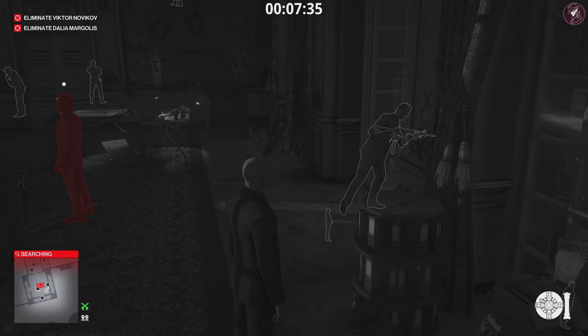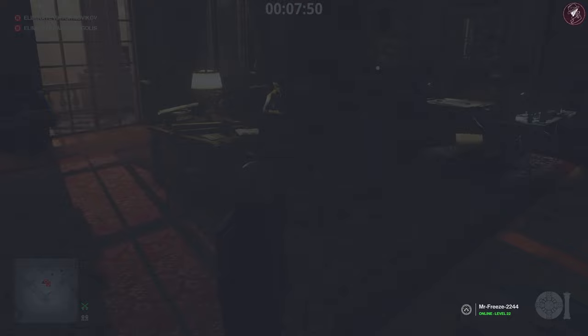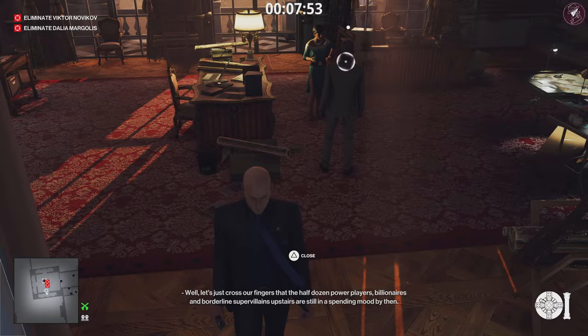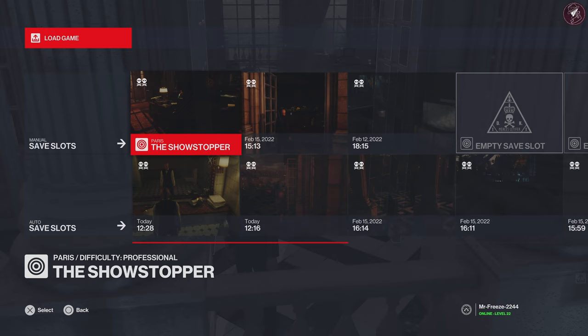We're going to do the explosive first because that's more fun. We'll wait for these two guards to leave first and then make a save, because we're going to take care of one challenge, reload the save, then take care of the other two challenges. Go ahead and make a save right now as they're leaving the room. Then just chuck this bomb right at his head - boom! The Safe Room Explosion challenge is done. Now go ahead and reload that save - take advantage of those PS5 loading times.